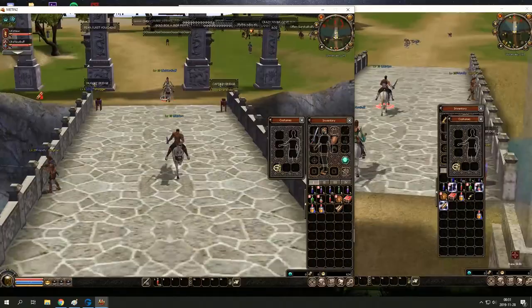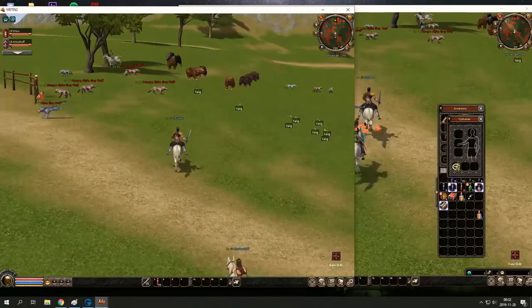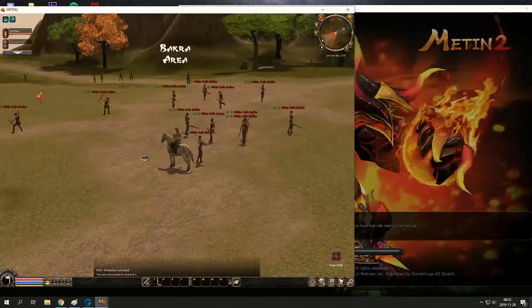You're too good for map one anyway, so we're just gonna run this part. You're gonna run into that thing — it's called a portal. It won't kill you, I promise, just run into it. And here we are, we're in map two.